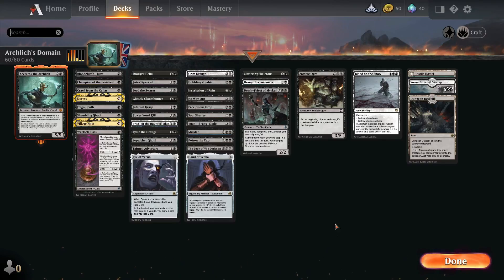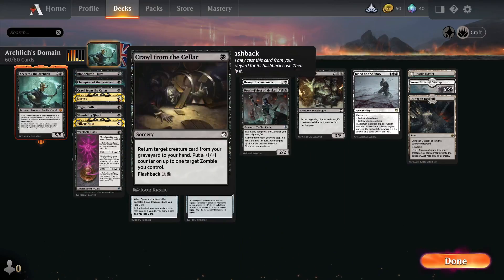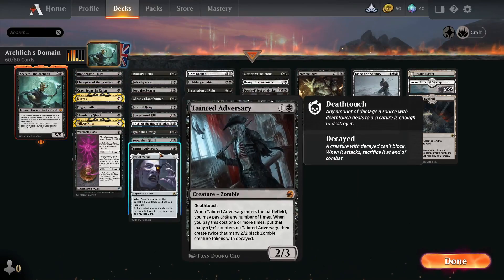I said I was going to do a Zombies deck. I didn't have quite enough wildcards for Dimir Zombies because I'm lacking a few for Champion of the Perished and Tainted Adversary, but I do have at least one copy of each. So I'm going to do a Brawl deck where I've got at least one copy of Champion of the Perished and Tainted Adversary.